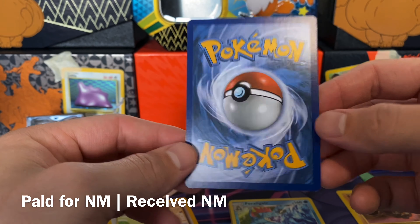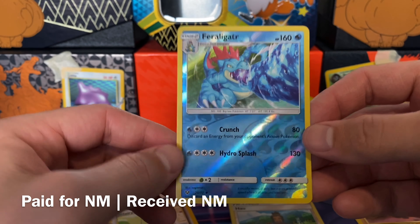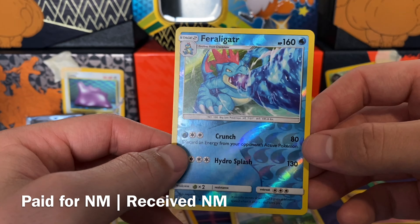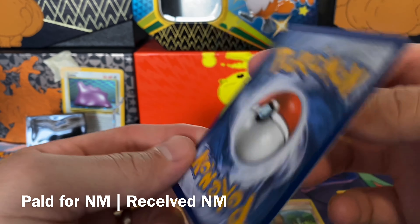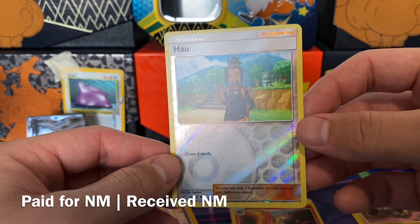So another bubble mailer, usually a sign that I ordered a decent amount of cards from the same seller. They have a little invoice. And then we have all the cards in one of these. I do appreciate these. Very nice stack.